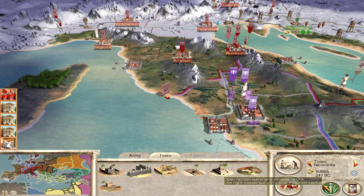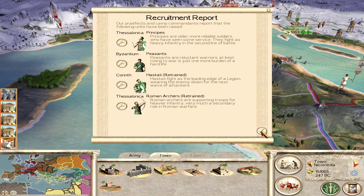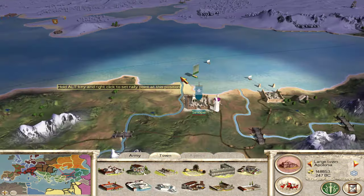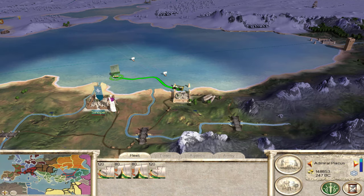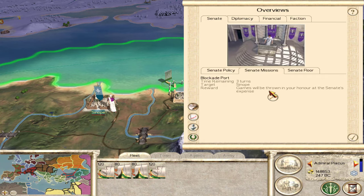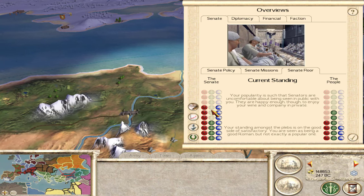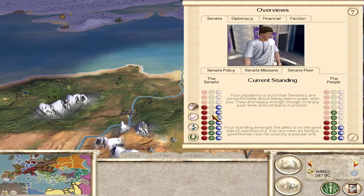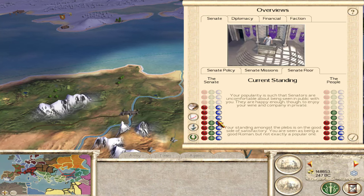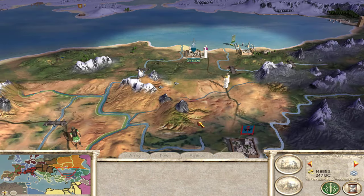I don't see any senate offices assigned - I'm wondering if that has to wait a certain number of turns. Let's complete this senate mission blockading the port - we've got three turns left. Our standing in the senate dropped quite a bit after the assassination - they did not like that at all. That might get some negative missions against us from the senate, but hopefully completing this mission will help a little bit.